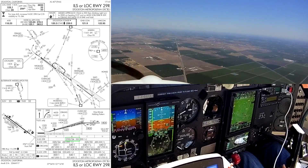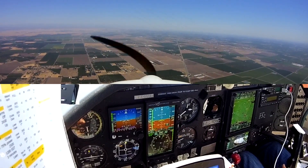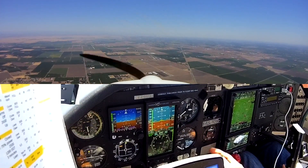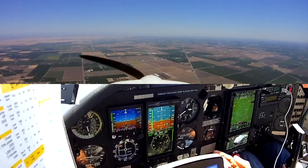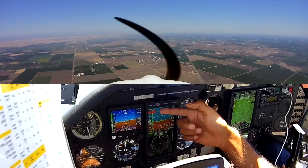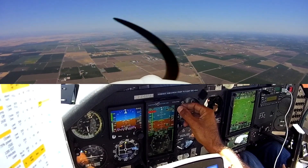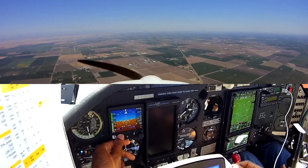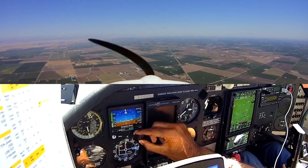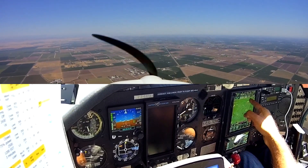We're down to an altitude of 232. I think I can fail the Aspen now. Might want to lose my heading in a second. Go to wings level mode, altitude mode, hold mode — then turn off the Aspen. It's on battery. It's gone. I can get this into V-lock mode also. So now I've got ILS in two places. I don't have heading anymore so I have to look at this for track.